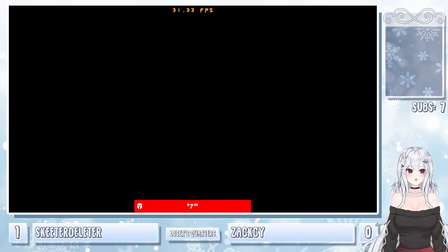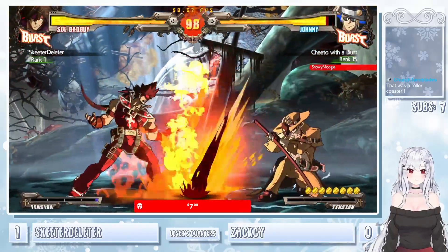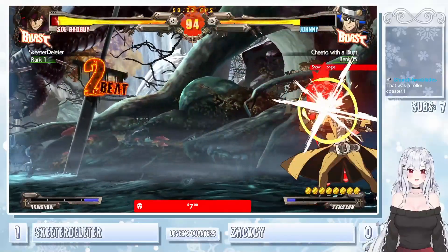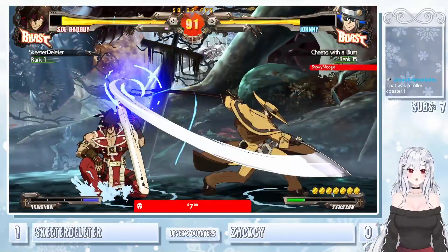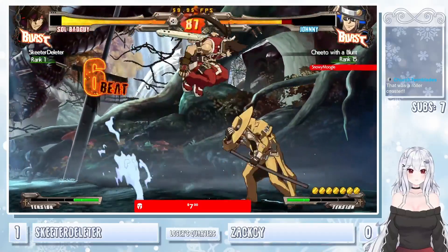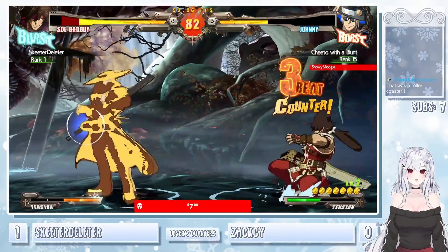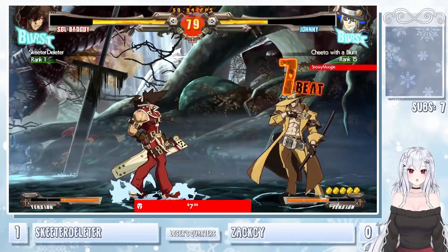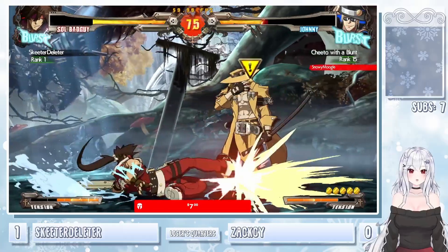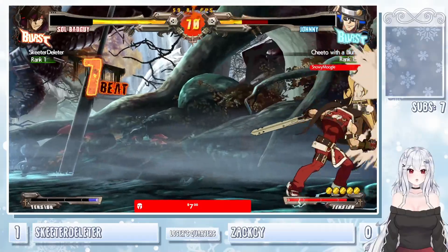Going right back into it, no hesitation. Definitely thought Zach was going to make that back. The 6P — hard calling out the air dash there. Again, just goes for the hard knockdown. Okay, Zach going to get out of there — gets the JK, nice dashing right through. Big combos coming out. A little bit patiently — just the run up, sweep RC. It's a big reward for Skeeter.